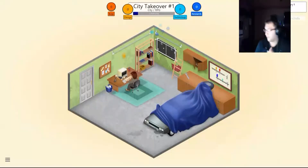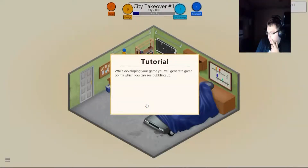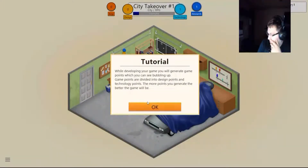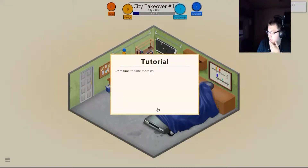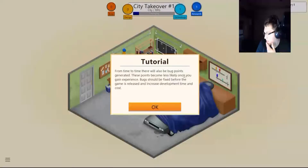Game development has now started. While developing your game, you will generate game points which you can see bubbling up. Game points are divided into design points and technology points. The more points you generate, the better the game will be. From time to time there will also be bug points generated. These points will become less likely once you gain experience. Bugs must be fixed before the game is released — they increase development time and cost.